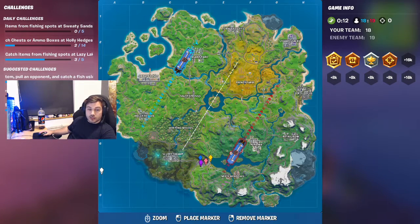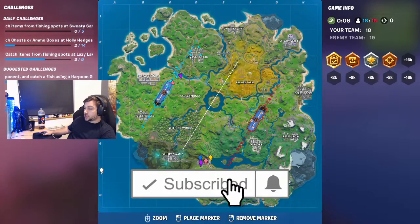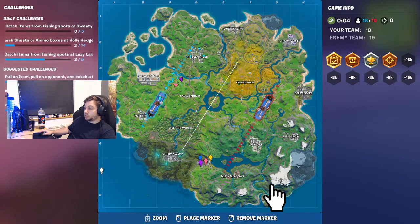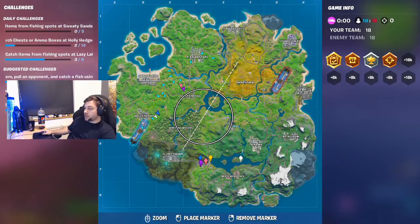We're back with another guide video, this time looking for the location for the E hidden within the dive loading screen. Super easy — you can actually see it on my yellow marker here. It's just on the bridge opposite Hydro 16, kind of towards Misty Meadows and Lazy Lake.